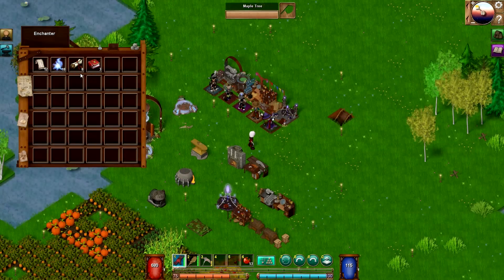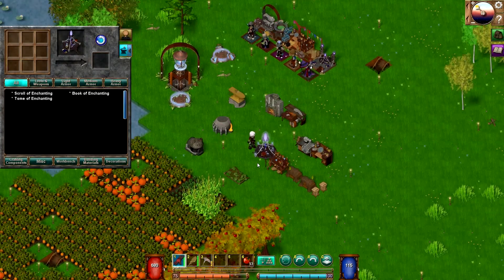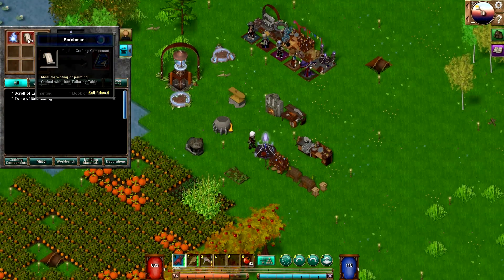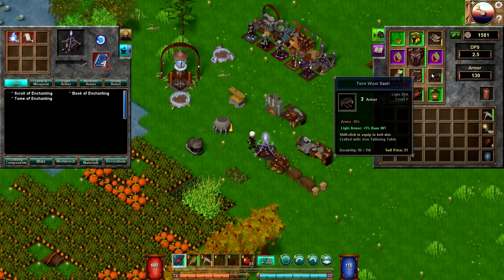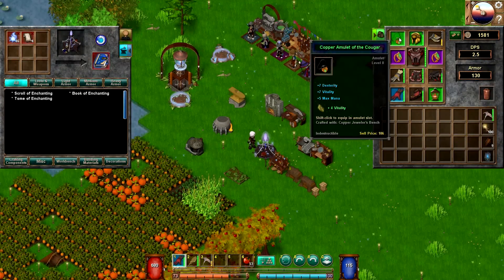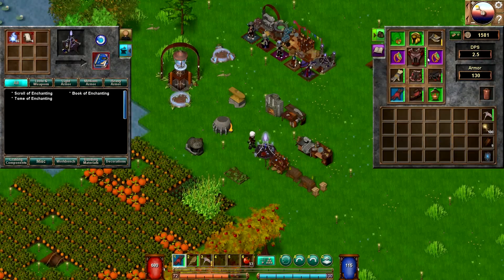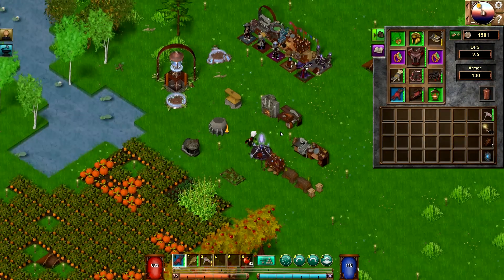I've also got an enchanting shop here. I should have held on to those parchments because they can be used to make some really nice items. If you go down to the enchantment table, you can build tomes of enchantment. They're pretty expensive, requiring 16 magical essence and 4 parchment, but when you make them you can drop them on top of an item and it will turn it into a purple item — generally a much higher value item with nice bonuses. Note that if an item already has an enchantment, you can't add another one.